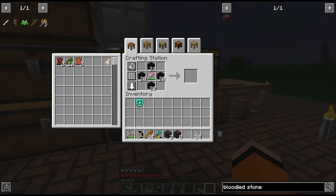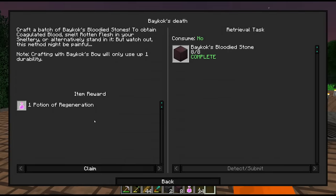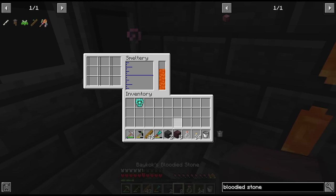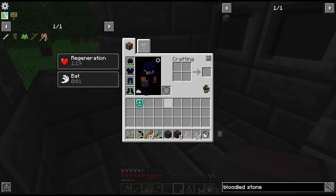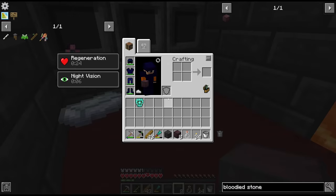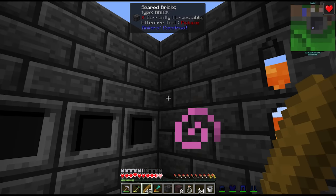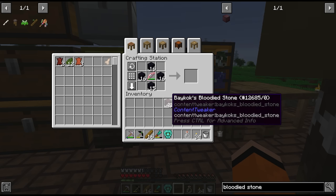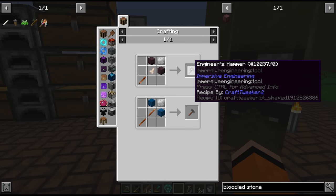There's the first 8, now using the regen potion to make things easier. After lots of blood donation — almost passed out — we have 48 of Baycock's bloodied stone. Next up we have to make the engineer's hammer.